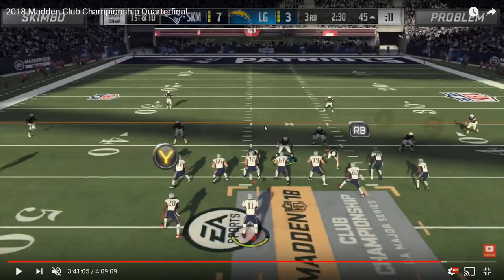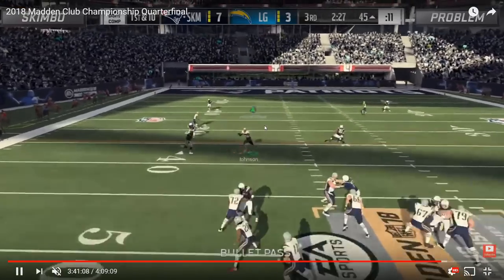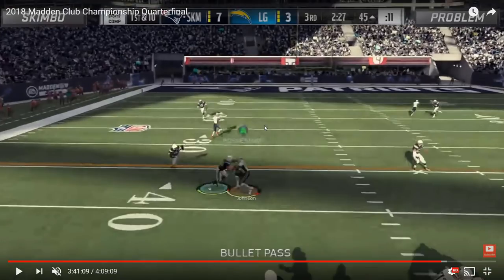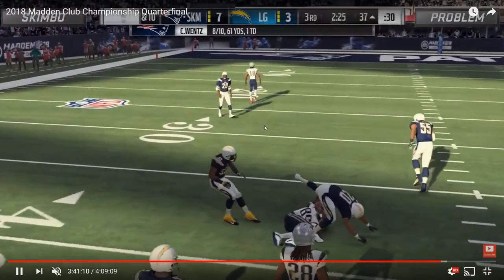Right here you're basically going to see the same sequence of events, and Problem's user actually over-pursues a little bit — I think he was expecting the hitch route and got caught off guard that the receiver ran the in. Skimbo notices he's way behind, goes ahead and throws it for a possession catch, because he knows Problem is going to end up peeling back to that deep post route. He threw it before the receiver crossed over to the flat zones and was able to make a tough contested eight-yard catch.